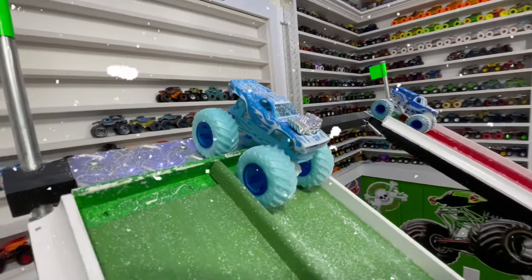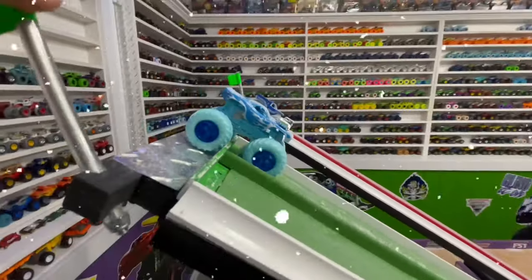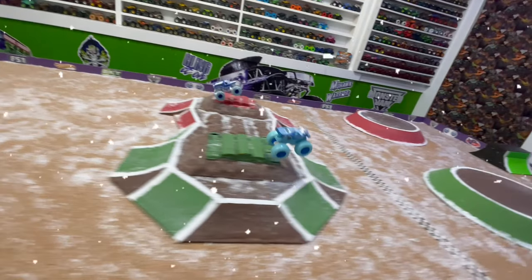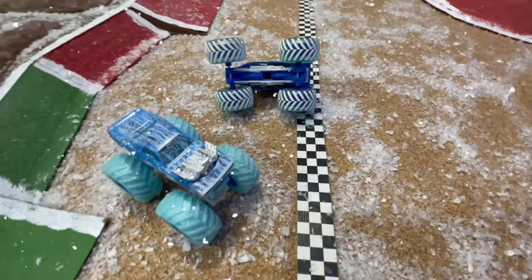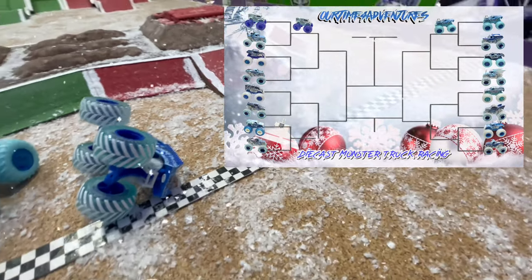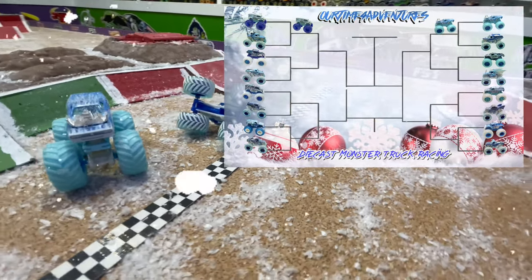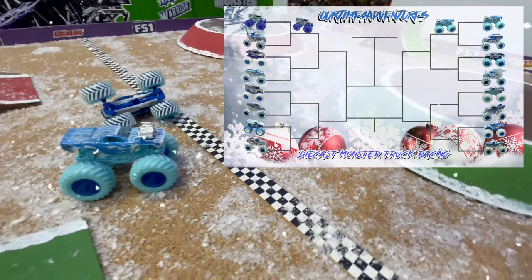Up next, we have Blizzard Basher Roger Dodger taking on Ice Earthshaker. Both trucks quick down the ramp into the jump, but Earthshaker has a hard landing and slows up. Roger Dodger smooth to the line for the win. These Hot Wheels Blizzard Bashers sure come out swinging, with Roger Dodger bringing home the second win for the Hot Wheels team. Can Spin Master Ice start putting the power down on this icy track? We'll find out shortly.